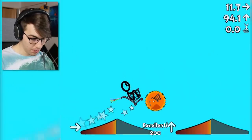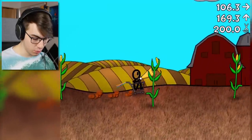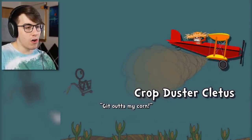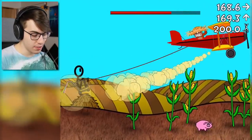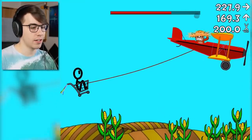Here we go, so up — excellent. That's actually great for the points, bro. And then swipe, swipe. It's monkey time. Crop duster Cletus — get out of my corn! Sorry Cletus, please don't hurt me. Here, have some corn. Stop crop dusting me. Quit farting all over me, you dirty monkey. This is very boring, Cletus.